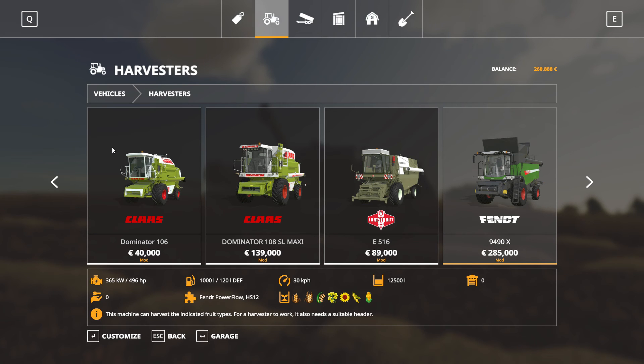This one is made by EricFS and it dropped last Friday on the official modhub. So you can get this from the official modhub. This one is something that makes Hungarian FS players especially happy, but I think this Combine was fairly popular all over Europe. The starting price is 40,000 euros.